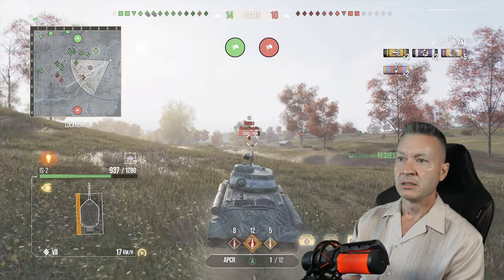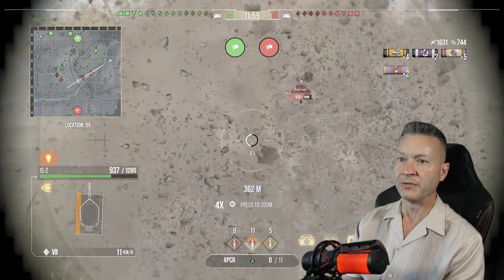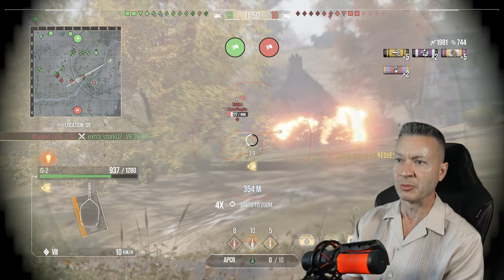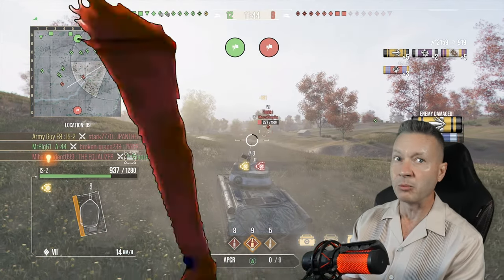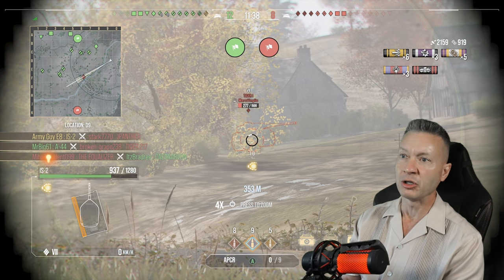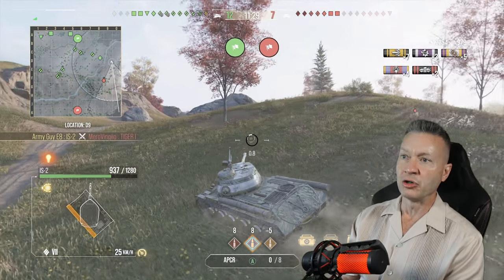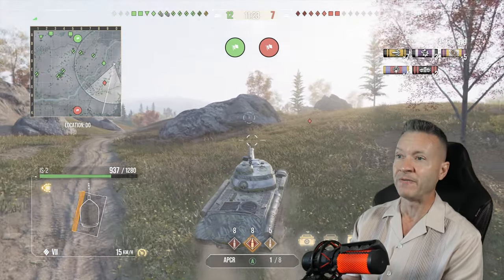We have to stop and aim at the Tiger I — no snapshot here. We fire and get him for 409. Then we take another shot into the Tiger for 350 — a low roll with a 59-point difference from the previous shot. A KO appears in the open with a JPanther backing it up. We snap at the JPanther and get him. Then we finish the Tiger I. We almost missed that JPanther — we over-aimed, and he hit his brakes right when we fired.